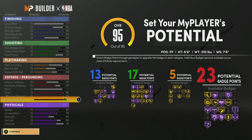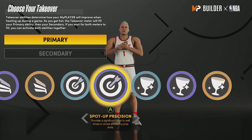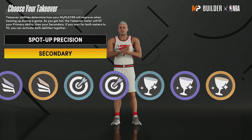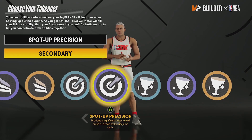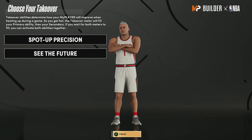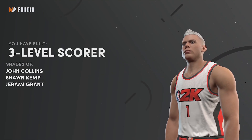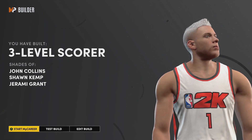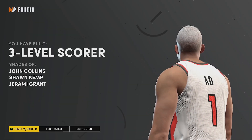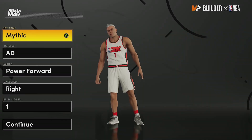The badge layout is 13 finishing, 17 shooting, 5 playmaking, and 23 defensive. For takeovers you get finishing, shooting, and glass cleaning — on this build you'll probably want Spot Up Precision, or you can go double Spot Up, or glass cleaning. The build is called a Three Level Scorer. You can pretty much do everything: finish, play really good defense, shoot lights out. That's going to be the second build.